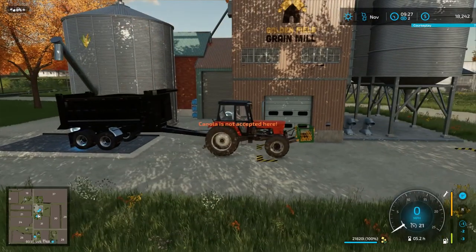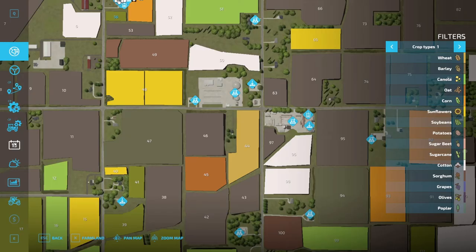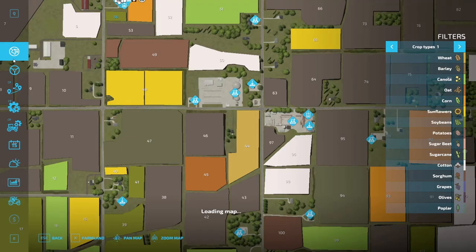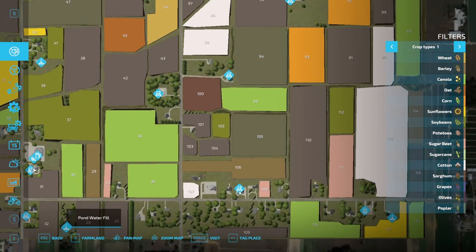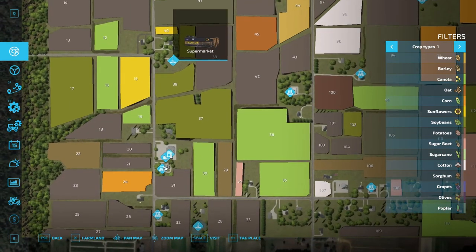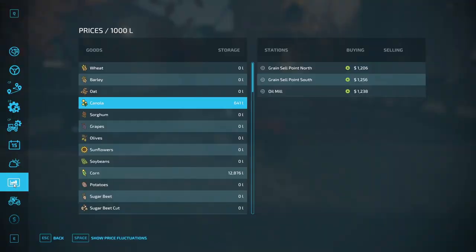Canola's not accepted here! Where's canola accepted? The Green Mill? No — where do I need to go to drop this off? The sell point for canola is the Green Cell Point. Where is the Green Cell Point? Not the Green Mill... checking the map: bakery, powder pond, water fill, sugar mill, great processing, supermarket... where the heck is the grains? That's the Grain Mill Plus. We need to go to the Grain Cell Point — but where is it?